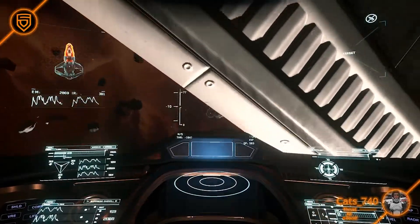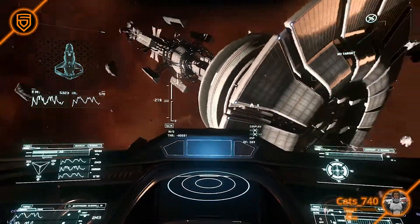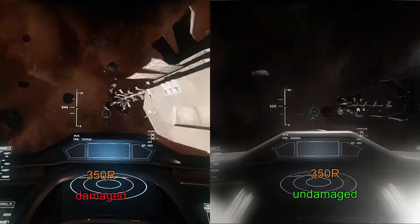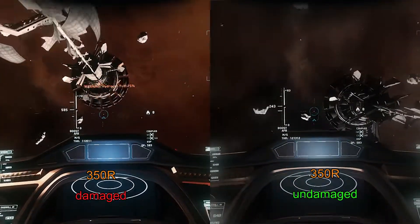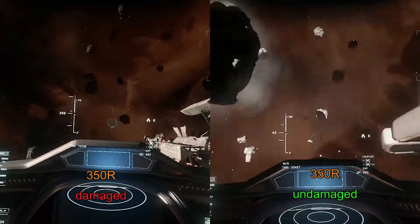The most noticeable example of this is the 300 series. Flying these ships feels somewhat heavy under normal circumstances, reflecting their massive weight. However, they drastically change behavior when they have taken a bit of damage to the frontmost part of the ship.